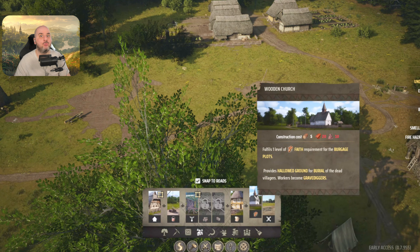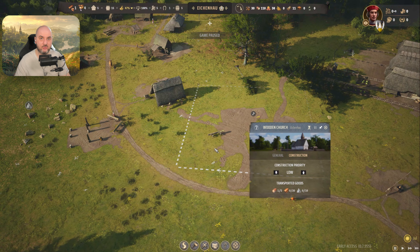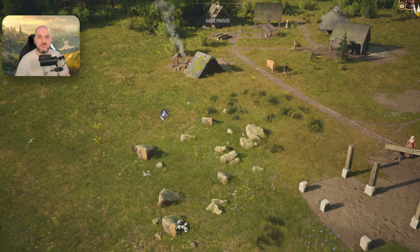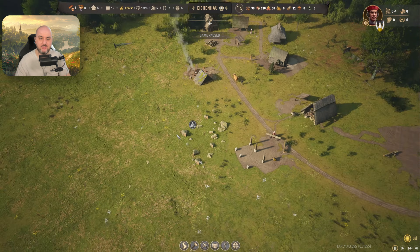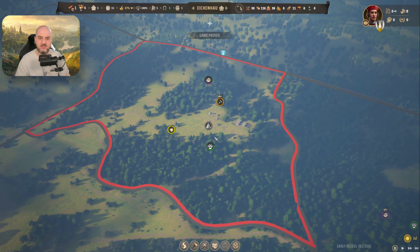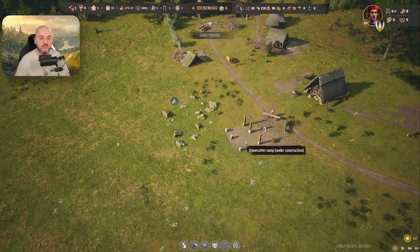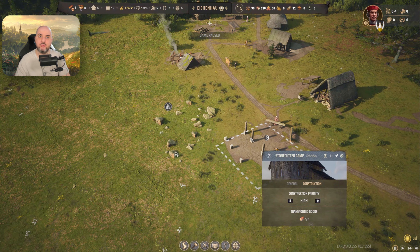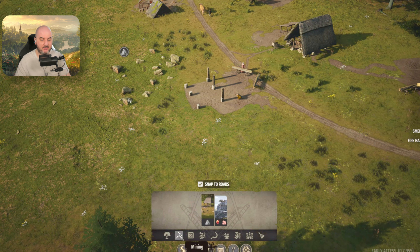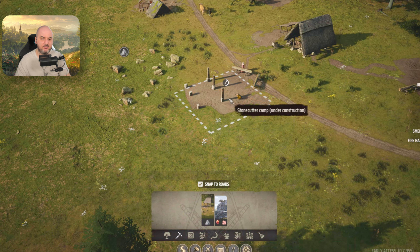We have 5 houses here and they need water access, so we have a well right here — it's pretty close by. To build a well, go to construction, then residential, and we have well right here. One important thing is to build the well on the blue lines — the underground rivers — and you need your well to be on the blue area. When that's built it's pretty cheap, so you should definitely do that.